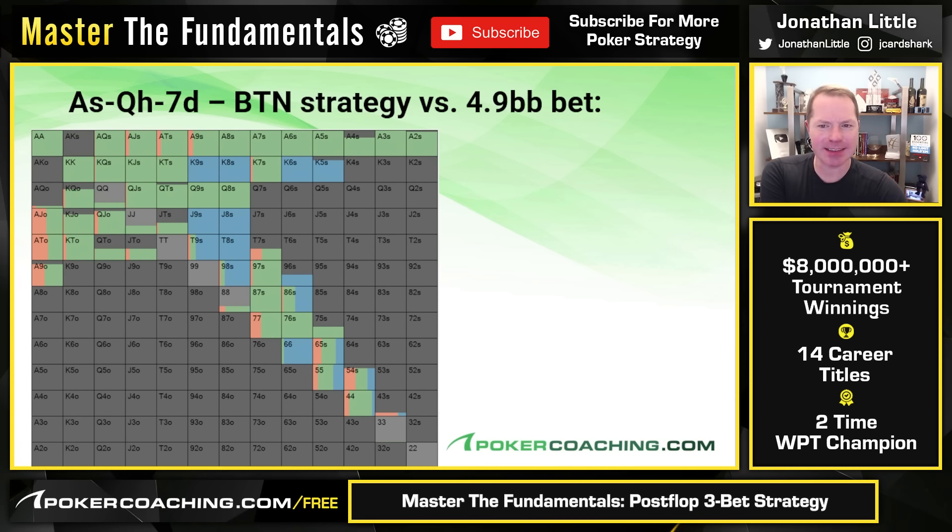What should the button do against a bet of 4.9 big blinds? They should not fold much at all. Also, because this board does favor the initial raiser, you don't get to raise all that much either. What's folding is literally only king-high, jack-high, ten-high, nine-high, and some eight-high. Under-pairs like sixes and fives are folding sometimes. But notice you have to call a ton because you're getting really good odds. A lot of people in this spot fold out hands like pocket jacks every time — but facing a 25% pot bet, you have to continue incredibly wide.